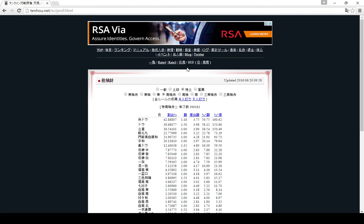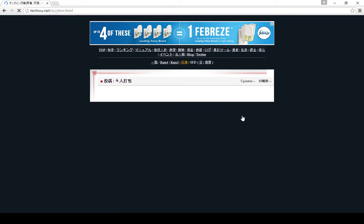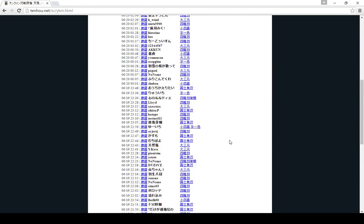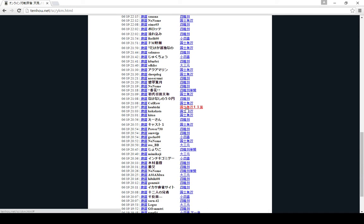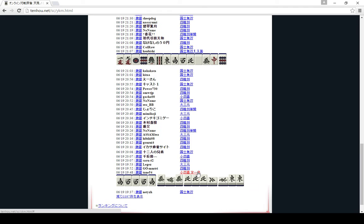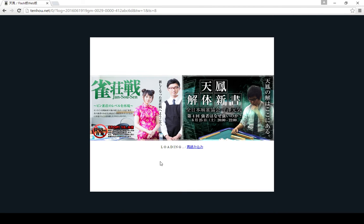Another interesting thing you can find is this, which is yakuman hands that have been won recently. You click it and then if you've won a yakuman hand recently you could find it here as well. You can look and see - this is kokushi musou with the 13-sided wait, and this is tsuisou, shousushi. Then you can see the hand and if you click this you can see how they actually won the hand in their match.